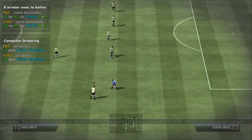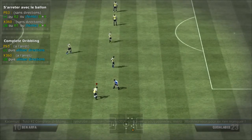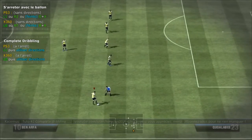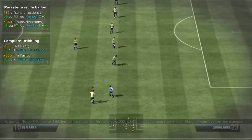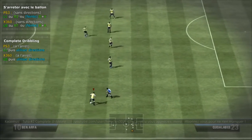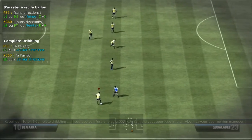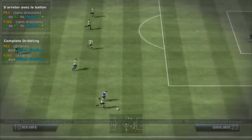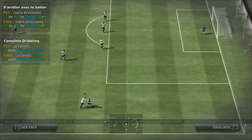Le dribble le plus efficace sera celui qui s'effectue le plus proche du défenseur. Plus on se rapproche, ou plus on le laisse s'approcher, plus ça va être difficile de le passer. Mais si on le passe, le dribble est 100% réussi. J'ai à peu près expliqué tout ce qui concerne le complet dribbling.